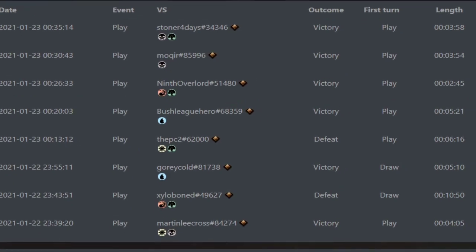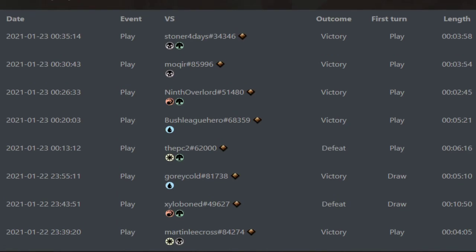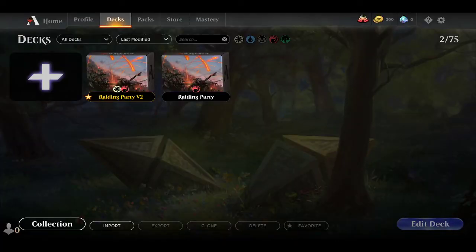Thank you guys so much for watching. Let's take a quick peek at the stats and then we'll end the episode. In total, we've played eight matches — we won six, we lost two, so 75%. Overall, the trend continues to be: if we're gonna win, we're gonna win fast. Our two defeats are our two longest matches, which is kind of silliness. Three minute win, three minute win, two minute and 45 second win. Thank you so much for watching, and have a wonderful day.